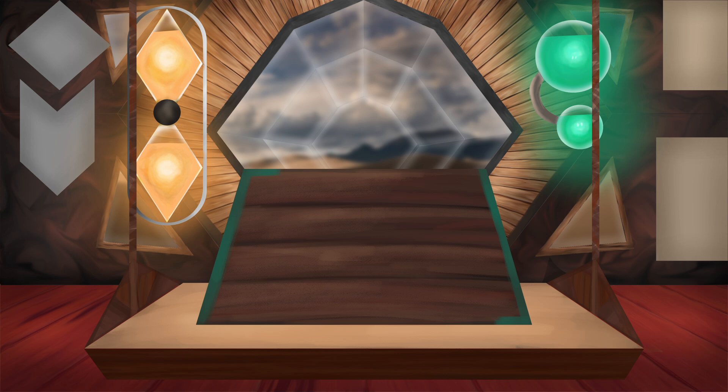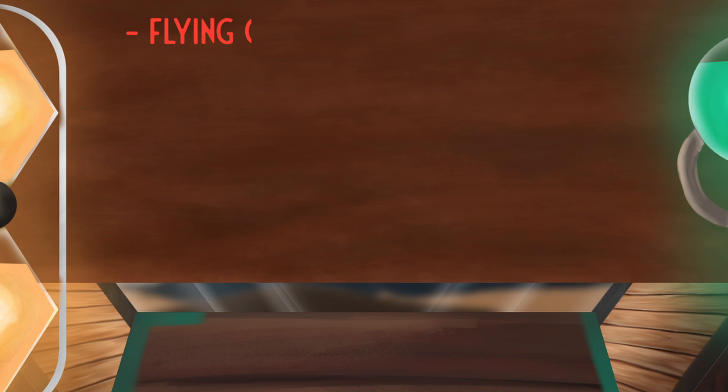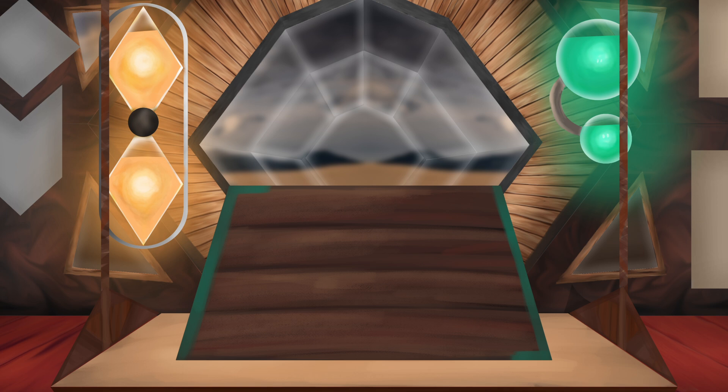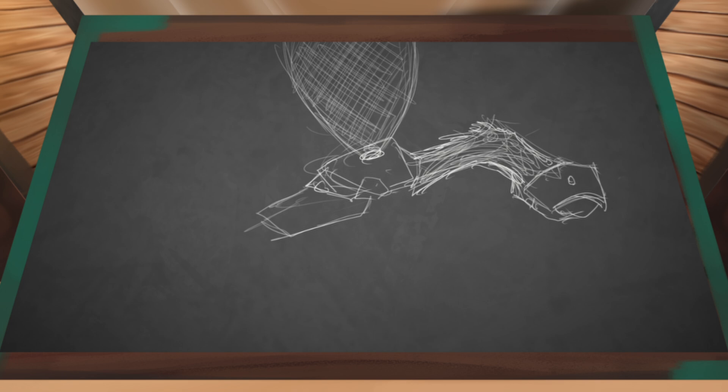Last video we established that this desert biome I'm working through is home to a collection of giant monsters. Last week I designed this guy. For this second episode I wanted to design some kind of flying creature. Another idea is for this monster to use things in its environment as tools, and thirdly I wanted this creature to be inspired by a desert tortoise and a greater roadrunner, which is a type of roadrunner by the way.